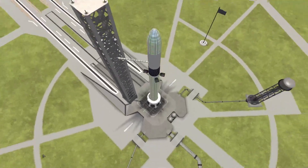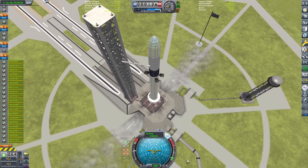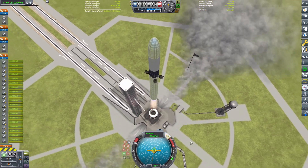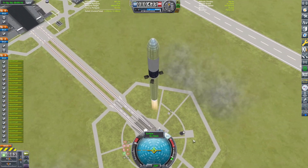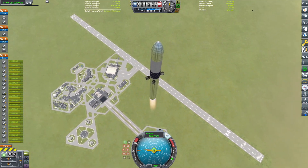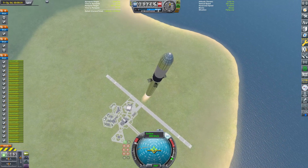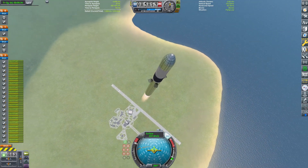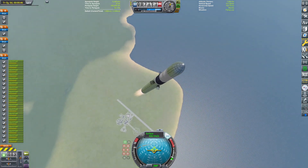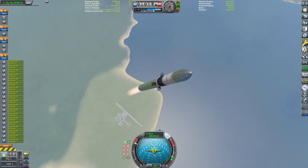Hello and welcome back to the Kerbal Space Program video. Today I'm going to be showing off a design I have made for what the deep space Starship variant may end up looking like if and when it ever flies. I really hope it does fly because it's really cool.